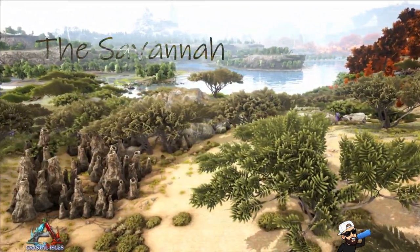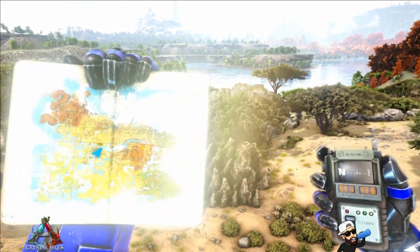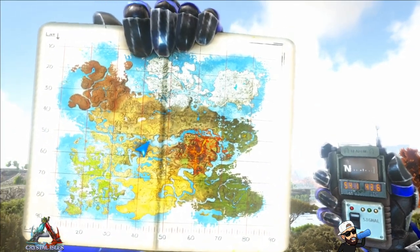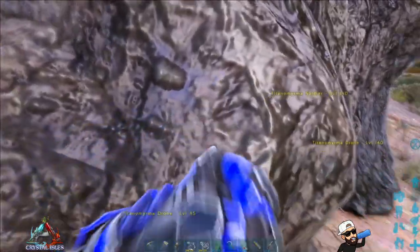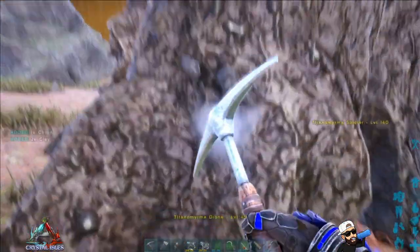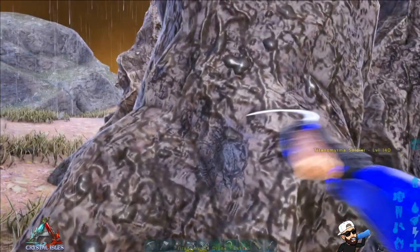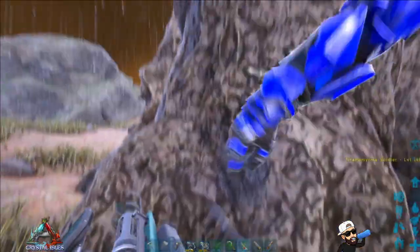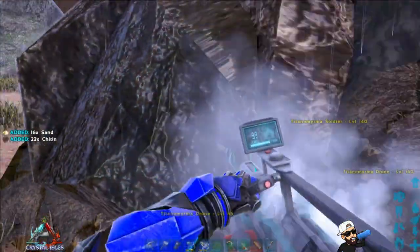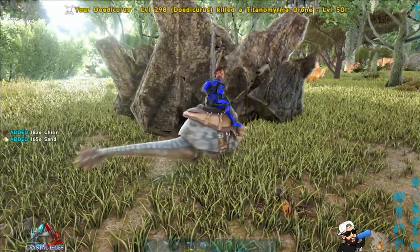This last location is the savannah. There are some neat structures I'd never seen before that are actually harvestable for chitin — super weird. You can find this at 54.1 and 43.5, and there are several of these structures scattered around. They're not harvestable by hand. A pickaxe gets you barely anything, same with a hatchet. A sickle can't even harvest it. A chainsaw does nothing. A mining drill gets a little bit more but completely obliterates the structure and you end up with next to no chitin. You can use a Doed to get a little bit, but there aren't many of these structures around, so it's not that good overall.